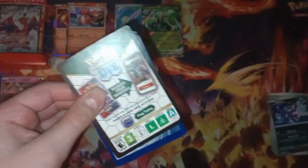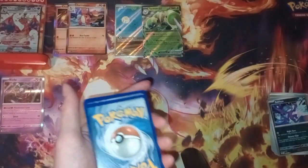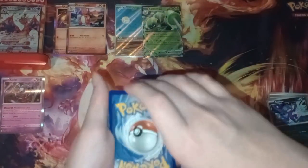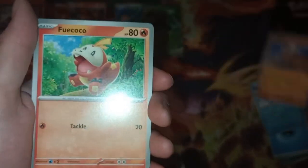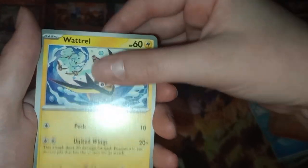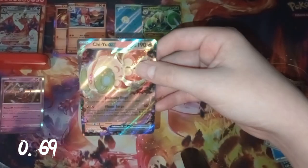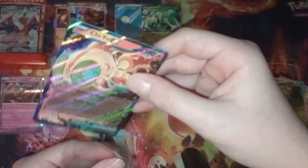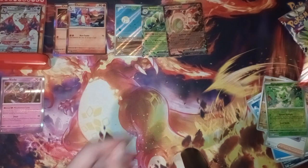I saw the energy so I'm not even gonna try and guess it. Water energy — Totodile, Knackleby, Wigletu, Wugtrio, Skiploom, Dondozo, Palossand, Noibat, Sprigatito — hey, and a Chien-Pao EX! We're actually doing really well with this box so far. Alright, we're on to our last two packs.